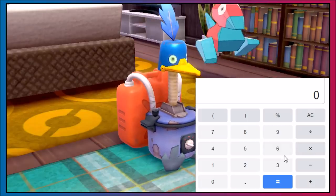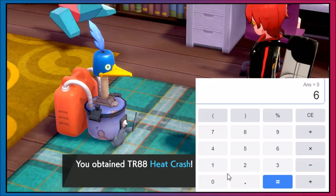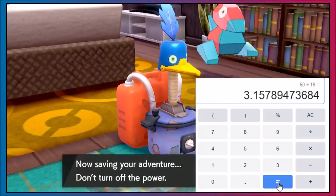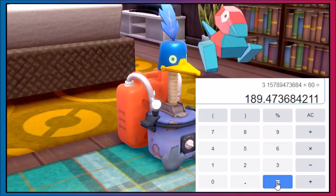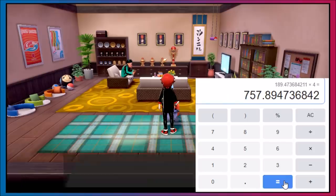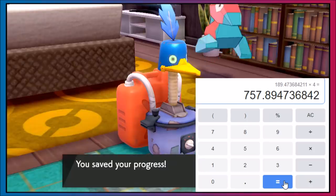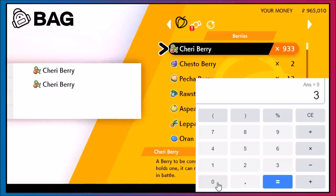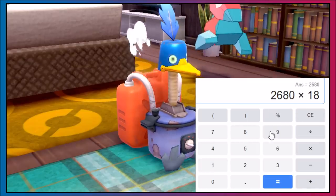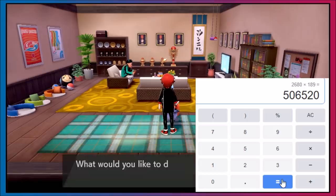We can actually do it at 19 seconds per run, which means we get just a little bit more. 60 divided by 19 gives us 3.15, and over the course of an hour we multiply that by 60. In one hour we make 189 Heat Crash, which at 4 berries each means 757 berries used — so you buy a full inventory and you're good to go for an hour. Taking the $3,000 minus the cost of the berries gives 2,680 profit multiplied by 189 an hour — we're making 500,000 Poké Dollars an hour completely AFK.